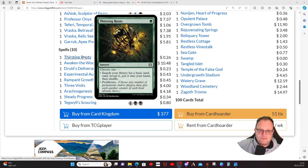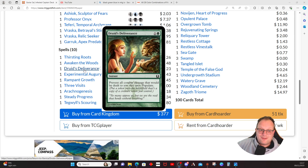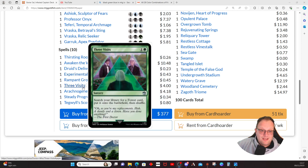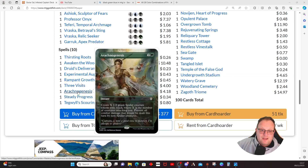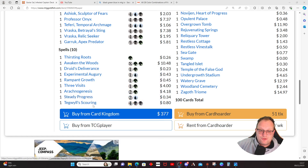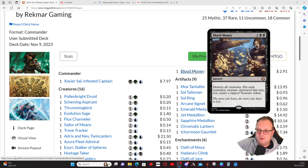Spells — not many. Thirsting Roots to proliferate or find the land we need. Awaken the Woods gives a whole load of tokens to populate and some mana ramp. Druids' Deliverance prevents us from dying for a turn and then we populate — quite cool. Experimental Augury looks at the top three cards, grab one, proliferate, put the others on the bottom. Rampant Growth and Three Visits go and fetch the lands we're missing. Arcane Genies and another way to prevent damage, spawning spiders to block attackers. Steady Progress proliferates and draws a card. Tidal Barracuda has flash and destroys all creatures, creating three 1/1 black Faerie Rogue tokens with flying. Blood Money blows the board up and creates a load of Treasure tokens.